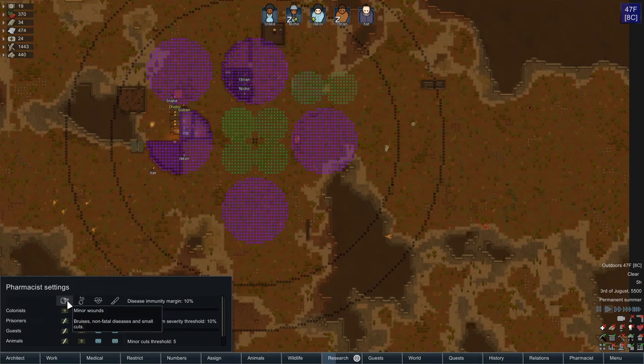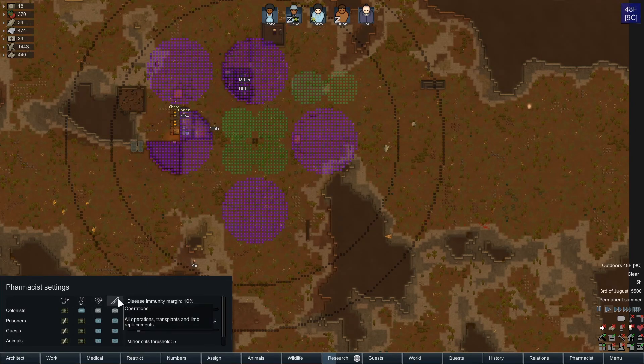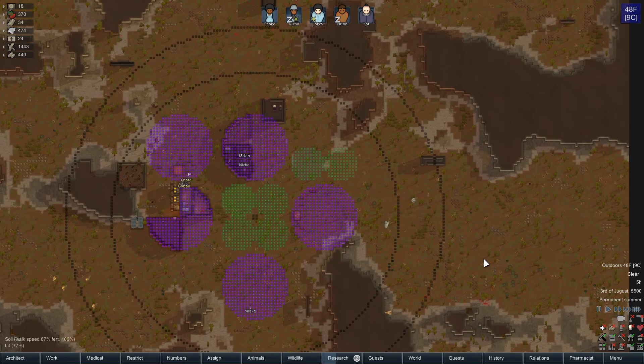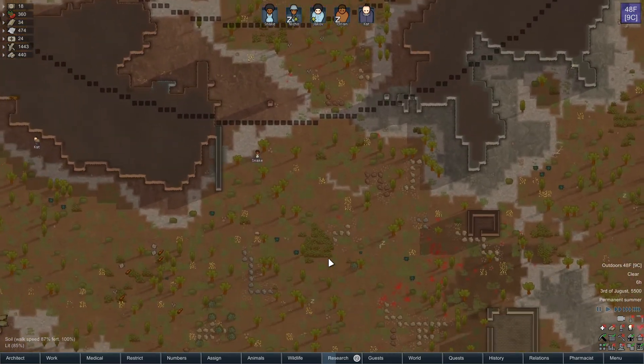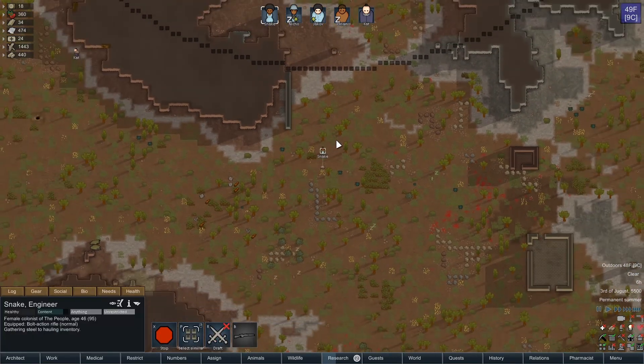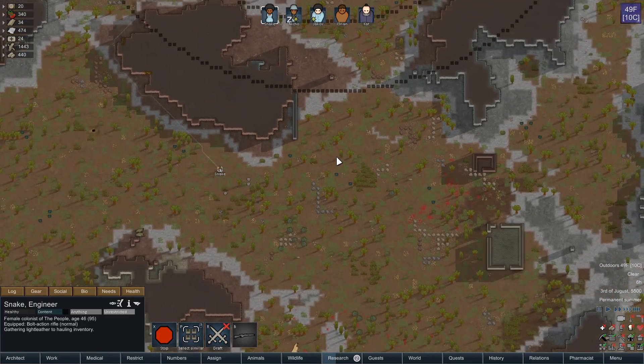The pharmacist mod just lets us give a little bit of control for our general medicine settings. So the way it's set up - for minor wounds we give herbal medicine, for major wounds we give industrial medicine, and then for life-threatening or surgical cases we give glitterworld medicine if we have it. That way we're not wasting our good medicine on bruises, but also not having to switch medicine back and forth all the time.